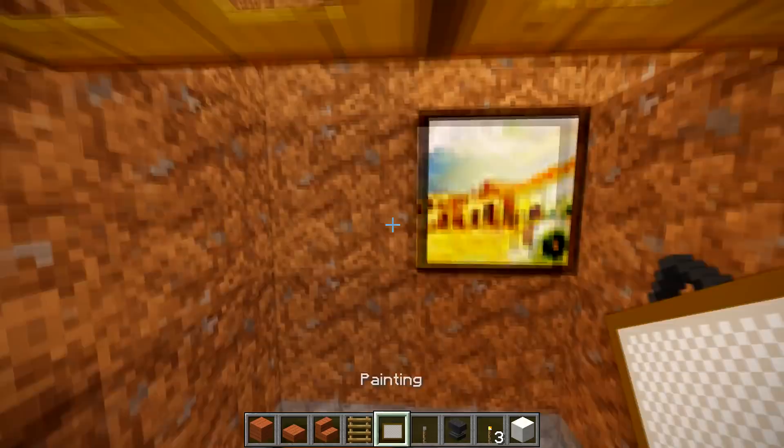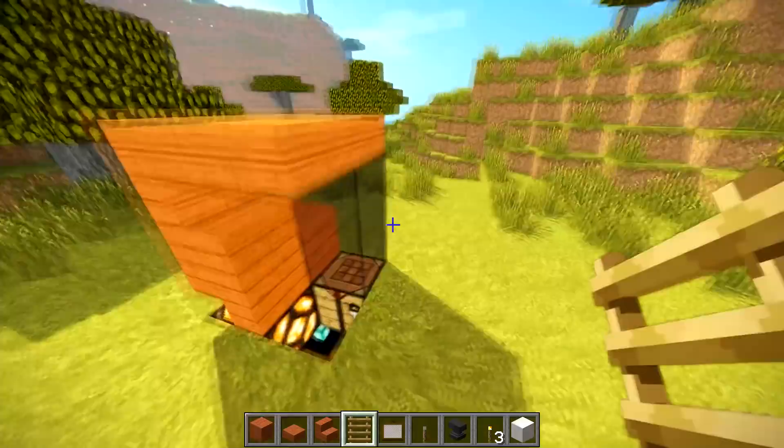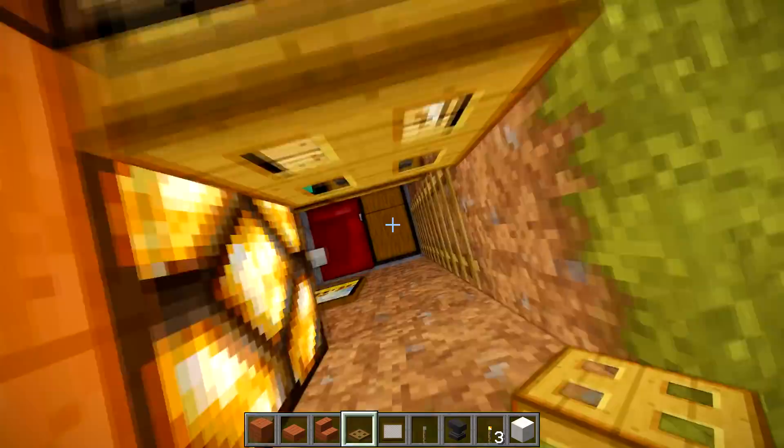Now get our ladder going — one, two, three — and this will take us up to the top. For placing our trap door, we'll get a little trap door, crouch down, and place it at the side so it opens up at the side. You can still get down into your secret underground base.